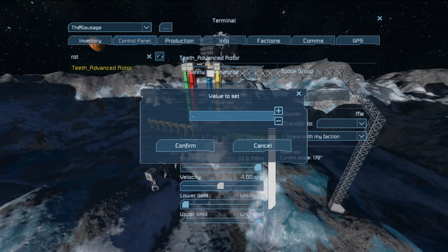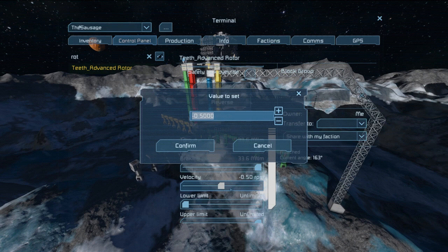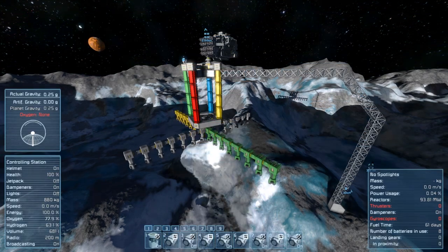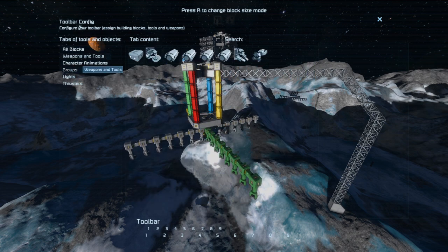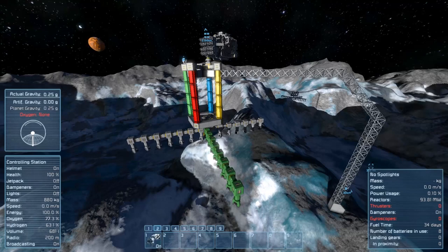We're going to do negative 0.5. Let's see if it takes that. In fact, we're going to do negative 0.35, so it should be pretty slow. We're now going to go ahead and do a Control 1... Control 2, actually, and turn on all of our drills. Toggle blocks on and off. There we go, and turn those on.